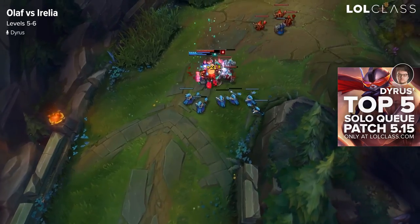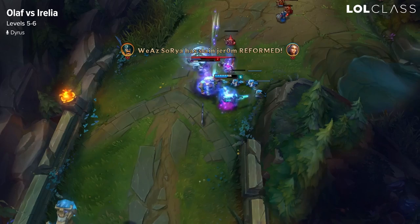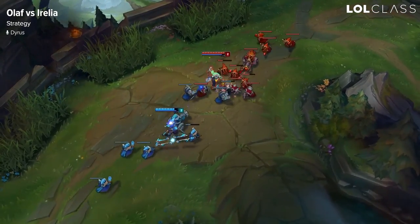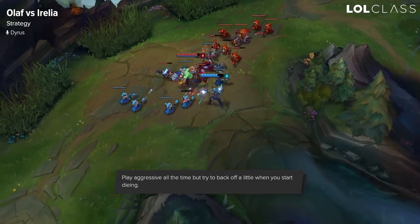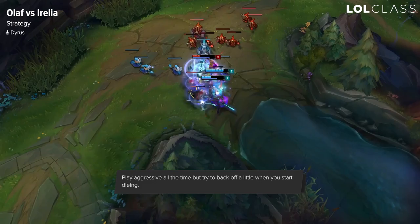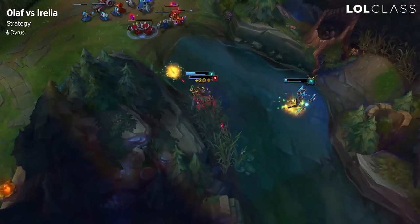Generally, since you have Ghost as a summoner spell, she won't be able to run away from you, and you'll just win the all-ins. For Olaf's playstyle, you want to play as aggressive as possible. When you start dying too much, that's when you want to scale back and play less aggressive. When you can find the timings of playing aggressive at every point of the game, you can really snowball the game with Olaf.